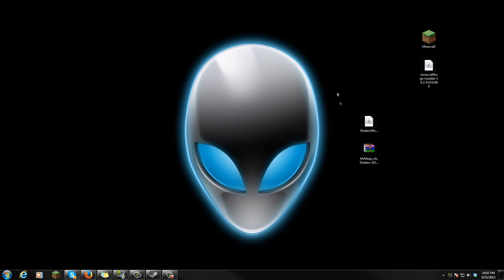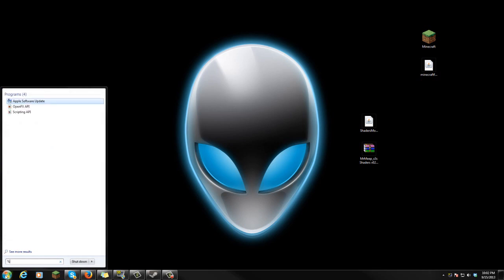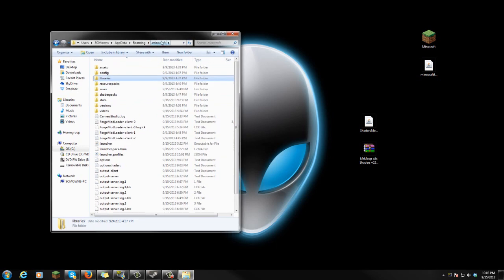Now let's go ahead and install the mods and the shaders. Go to the bottom left corner of the screen, click Start, and search %appdata%. You're gonna see the roaming folder — click on it, and you should see .minecraft at the very top. Go into the .minecraft folder, you're gonna see assets, configs, libraries, and all that other stuff. Make yourself a new folder in your .minecraft folder and call it mods — M-O-D-S — and press enter.